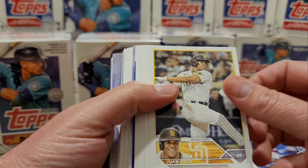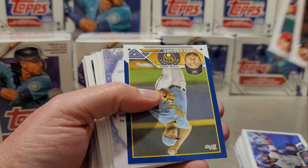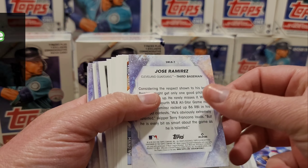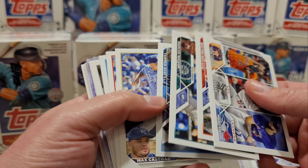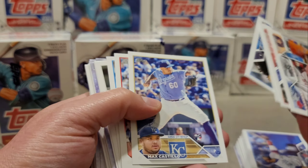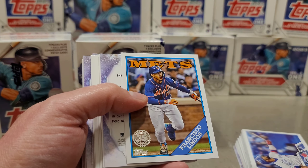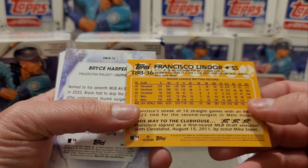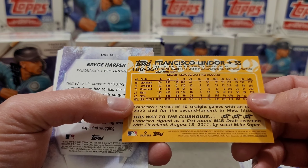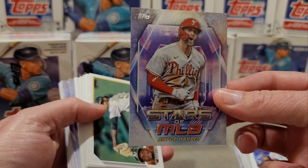Alright, so let's see what we got: Juan Soto, Bryce Harper, and we have a retail blue — that is Adrian Hauser. Jose Ramirez is our first Stars of MLB. JJ Bleday, Nolan Gorman, there's a Francisco Lindor in the 88 — or the 98, according to the box — and then we have a Bryce Harper Stars of MLB.